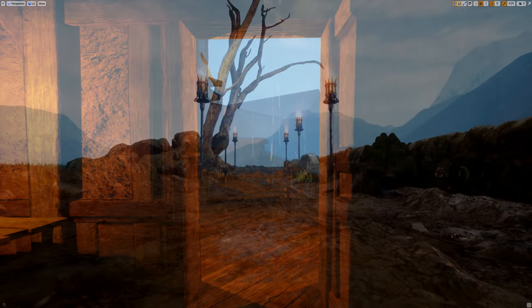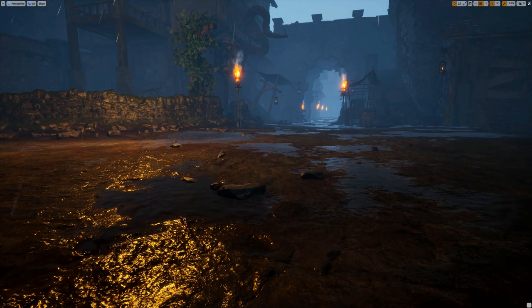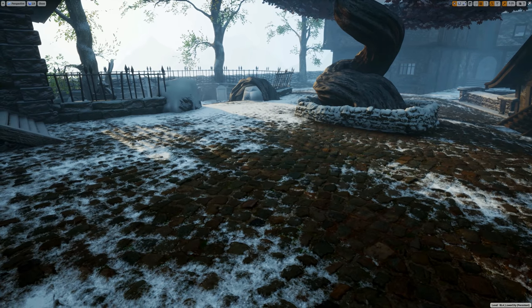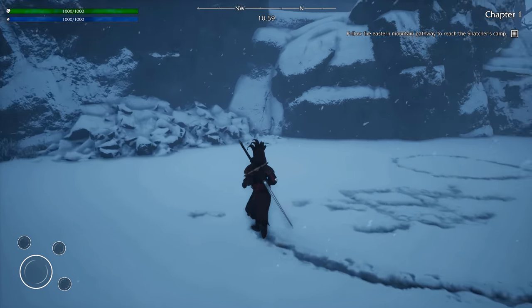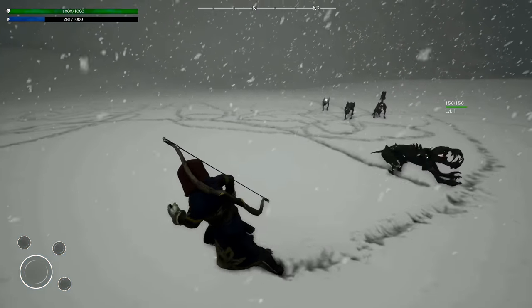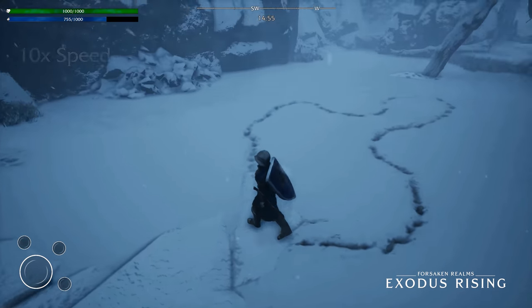I want to go back to the landscape tessellation mentioned previously, as the new weather system benefits greatly from it. During heavy rainfall, puddles will form throughout the world and the tessellation allows them to form at varying heights. It also allows for snow to collect in the gaps of the bricks in the street. By placing interactors on the individual feet and torso of the player, we're able to use the tessellation to allow you to form a path in the snow as you wander around. This also applies to NPCs and enemies, and over time the paths created are slowly filled in with a new layer of snow.